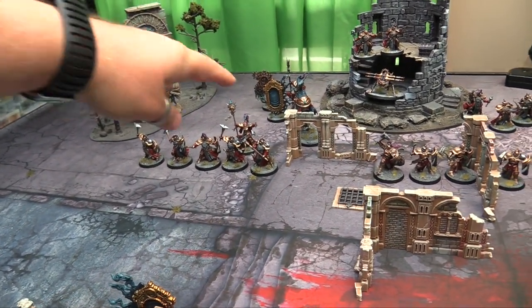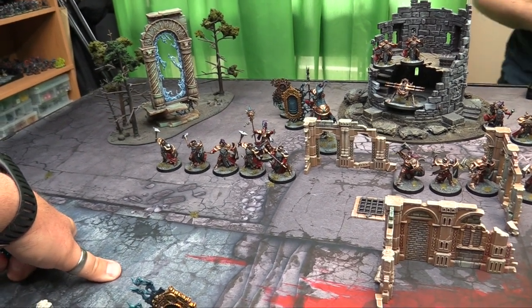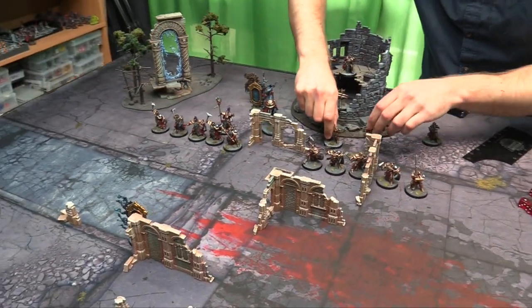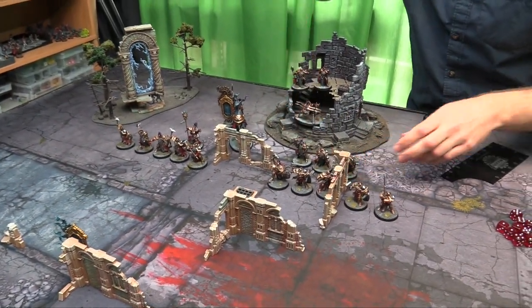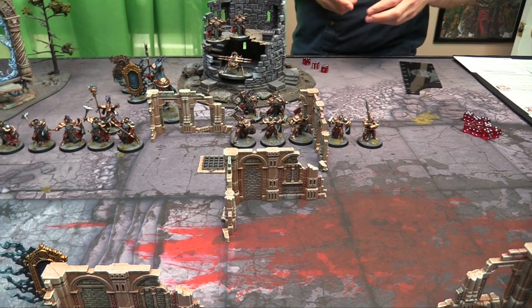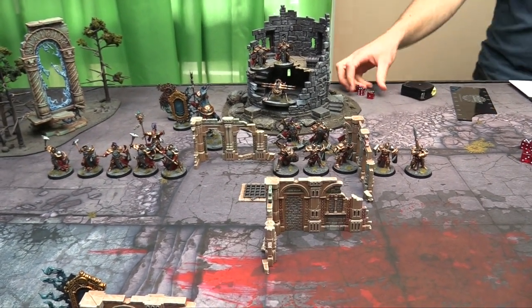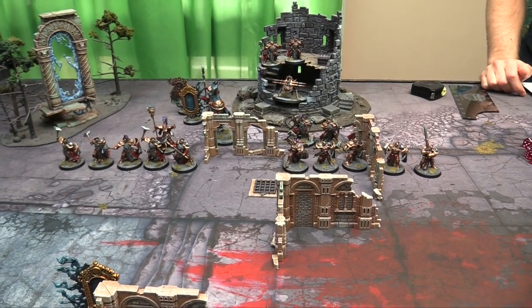Obstacles have special rules now: if you're within 1 inch of them and you're being targeted by a missile weapon, you get plus 1 to your saves — but only against missile weapons. All of the for-sale terrain from GW has a classification for whether it's an obstacle or not. The Ballista is pretty happy where it is because the plus 2 save is super sweet. Movement phase is over.